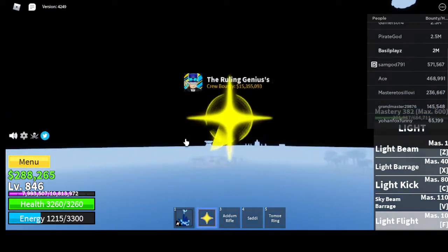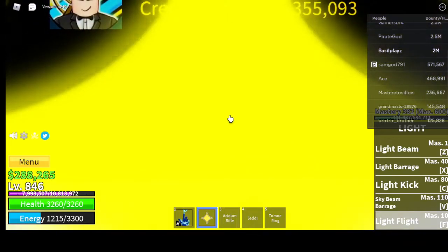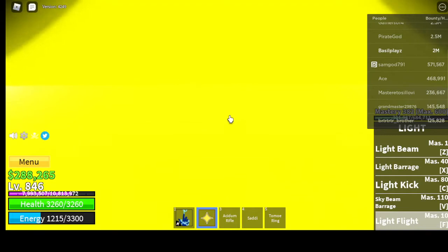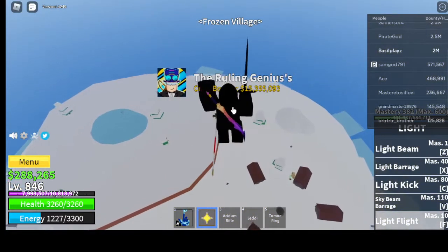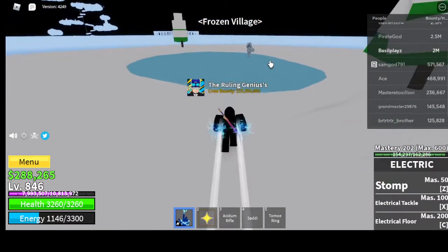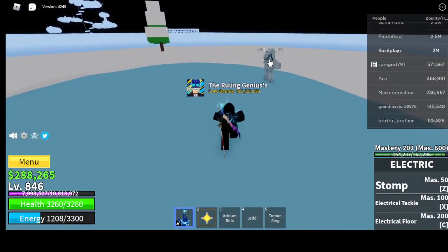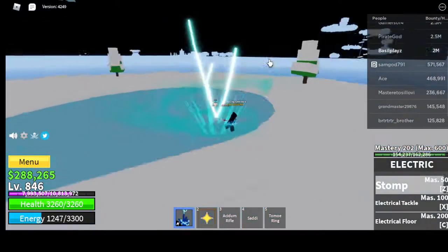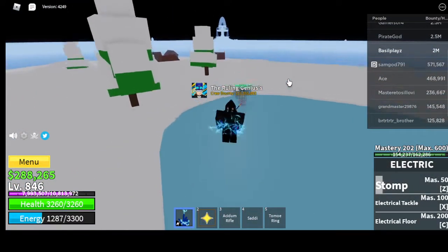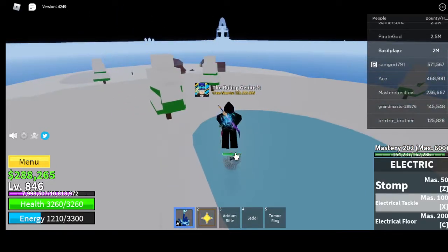Light is best, by the way. I'm gonna test it on Mr. Yeti. Stomp basically gives them a ton of knockback, just launching them up into the air.